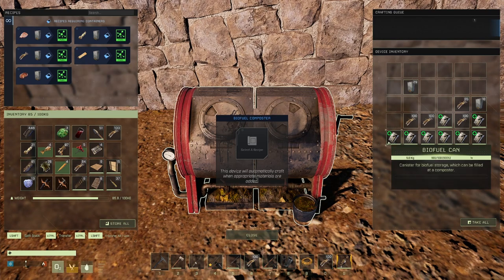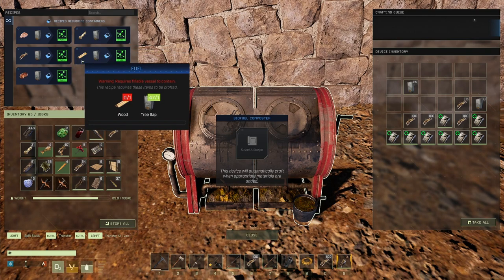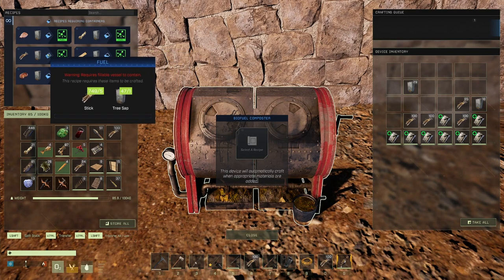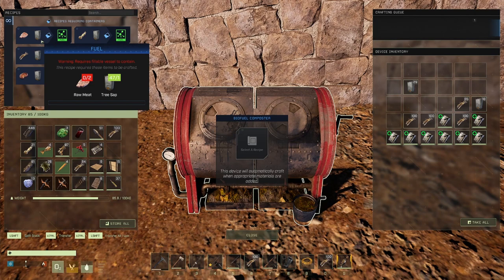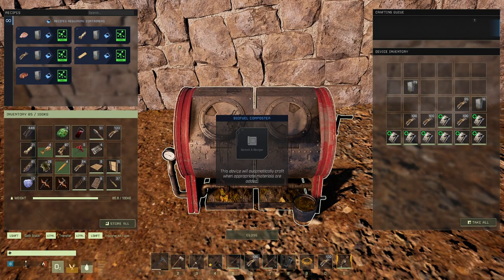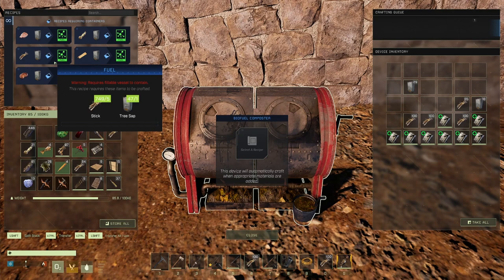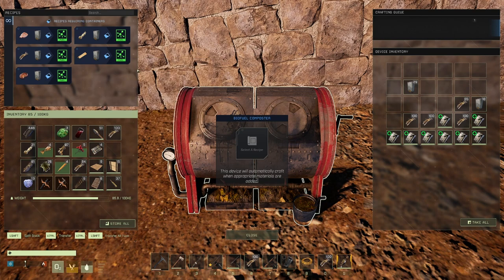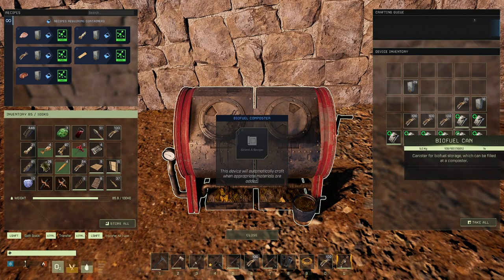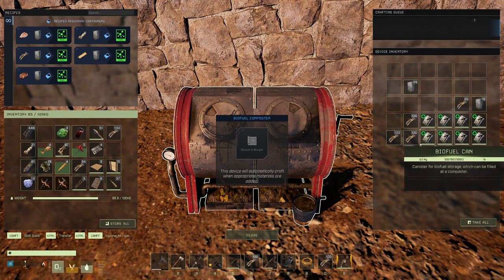This is a guess, but it seems roughly 100 tree sap makes one full biofuel can. That would mean it's either 100 wood, 500 sticks, 250 cooked meat, or 1000 fiber. That's why I use sticks: if it takes 100 wood, I can turn 100 wood into 1000 sticks, take 500 of those to make sap, and use the other 500 as sticks - ending up with a surplus of both materials.